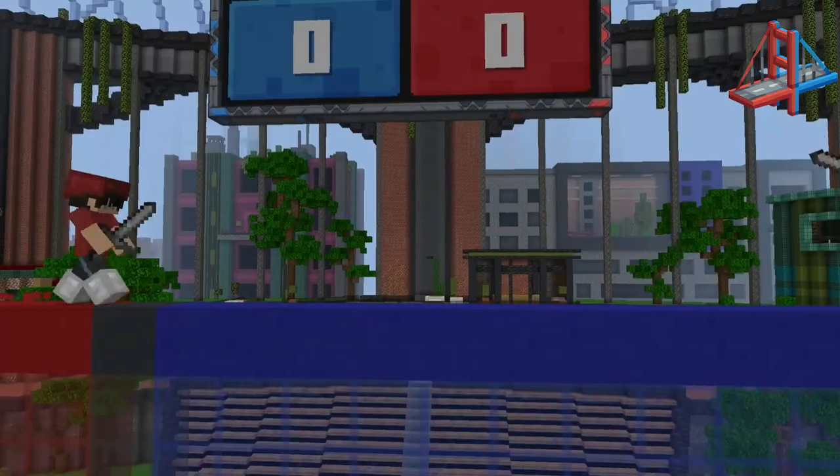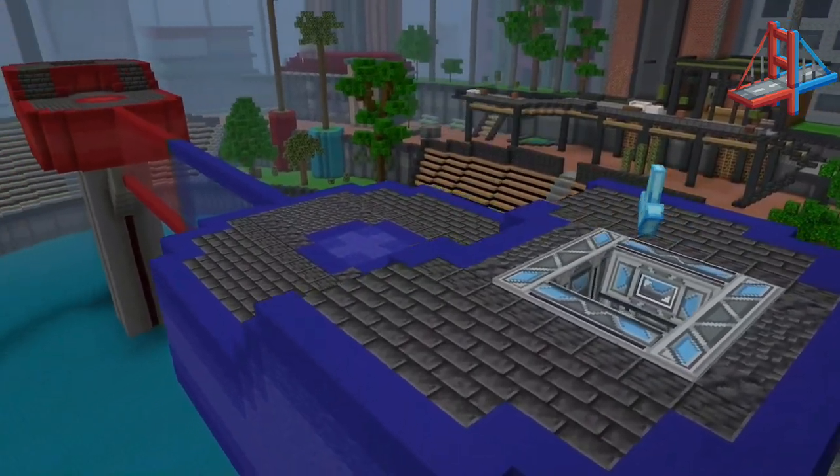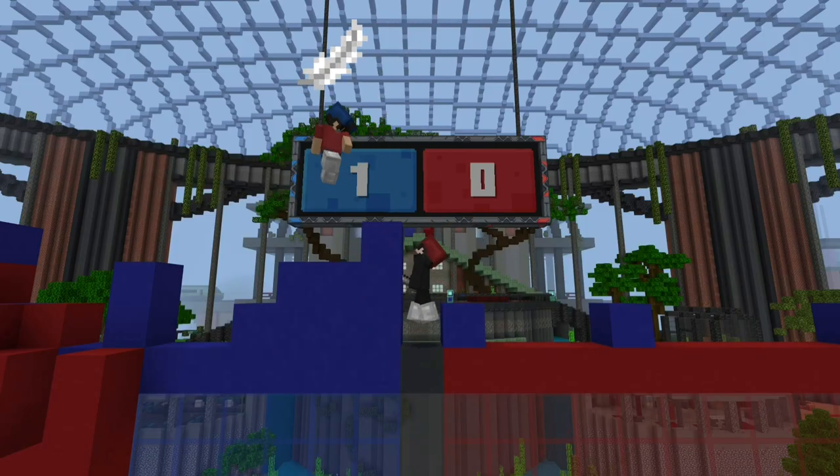Lastly, we have The Bridge — a 1v1 PvP game mode where you need to get to the goal before your opponent. There are many kits to choose from, such as snowballs, golden apples, and even a small leap to get an advantage.